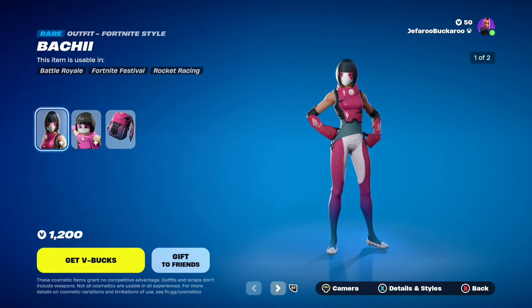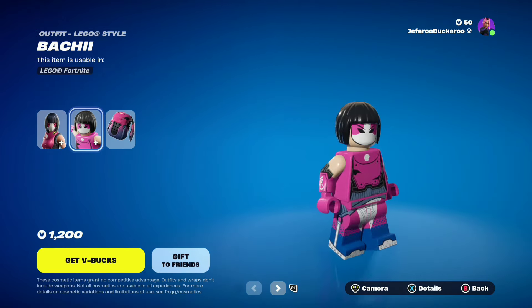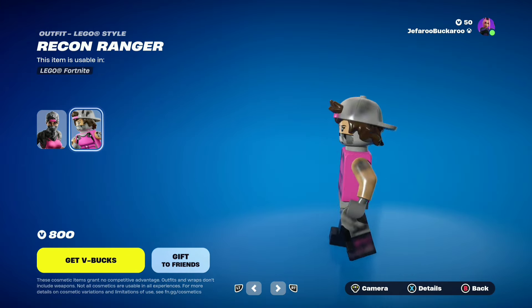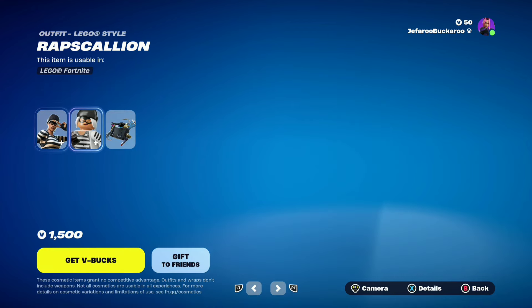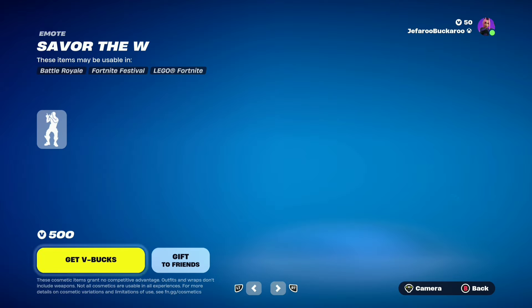Then we have Barchi back with her edit style and her Lego style, which is really cool. And the Mochi back bling. Then we have Recon Ranger back with her Lego style, pretty cool. Then we have Rap Scallion back with her edit style Bumble, pretty cool. Then we have her Lego style, which is undeniably really cool. And Burgle Bag.